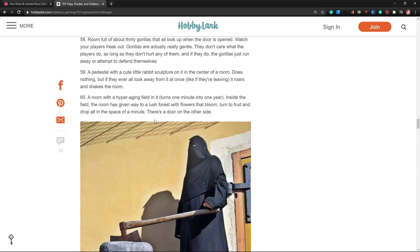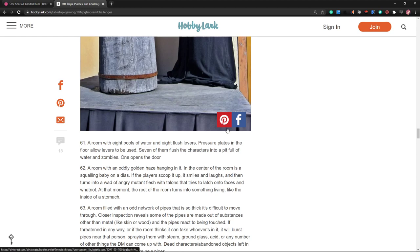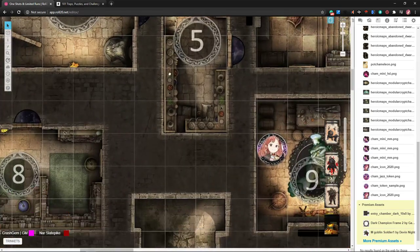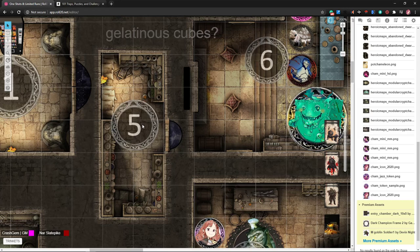A room with a hyper-aging field where you turn one minute into a year inside — there's lush forest and flowers turn to fruit and drop in a minute. What if in the pantry they all turn into little kids? As little kids they have to get the cookies from the cookie jar on the top shelf. I don't know, maybe that'd be kind of weird.